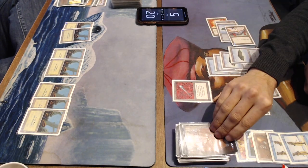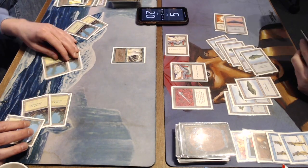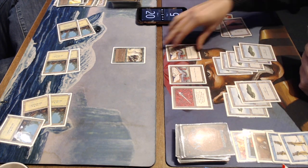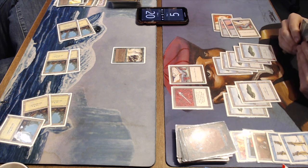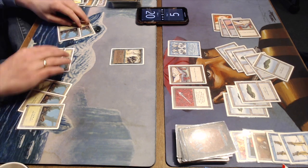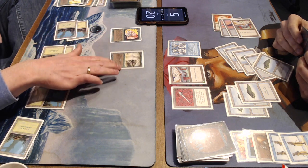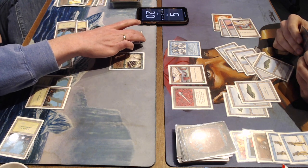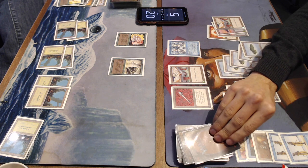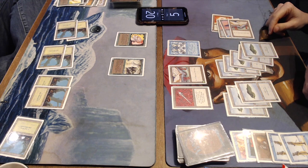Things are looking up for me a bit — I'm still on 5, I've got the Book and the Scepter. But then — Force of Nature. Oh, that's a problem. I've got nothing against the Force. I mean, I could Control Magic it, but then I'm going to die anyway from the upkeep cost. Playing a Vesuvan Doppelganger — that's something. But I cannot pay the upkeep cost next turn. He's playing a Llanowar Elves. I think he shouldn't have played the Llanowar Elves — he should have kept it in hand, because then I can no longer target it with the Vesuvan and I would have been forced to pay the Force of Nature upkeep. I think he's going to win regardless. Force of Nature is such a good card in this matchup because there's just nothing I can do once it hits the board.